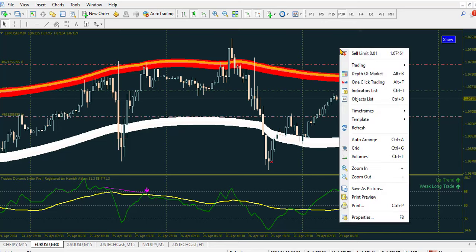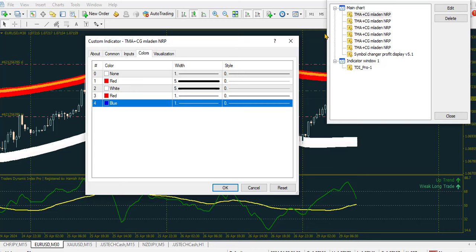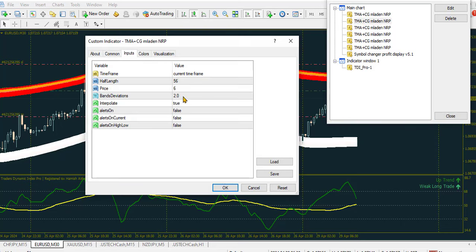Now let me show you the settings I use for all the indicators. It is advisable that you use my template rather than setting everything up manually one by one. This is the band indicator and these are the colors for the first one. These are my values for the first TMA indicator. The second TMA has a slight change — I only changed a few values as you can see.